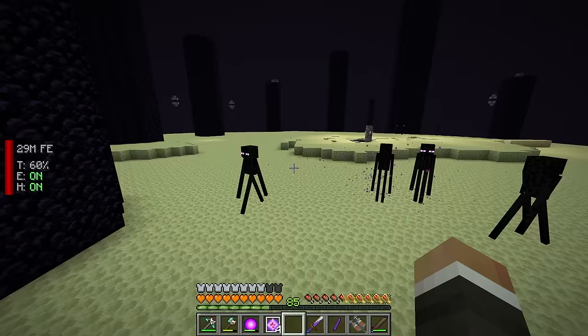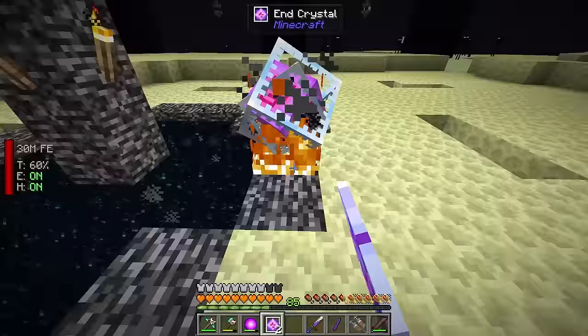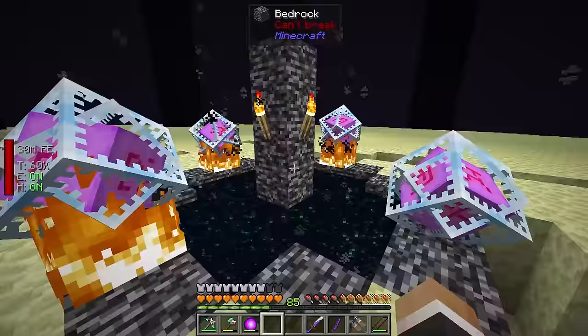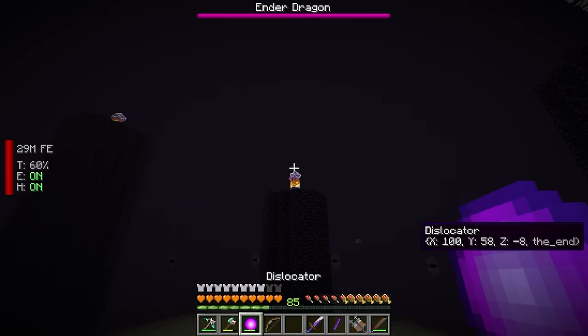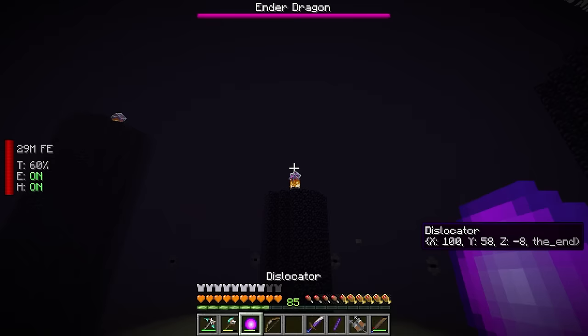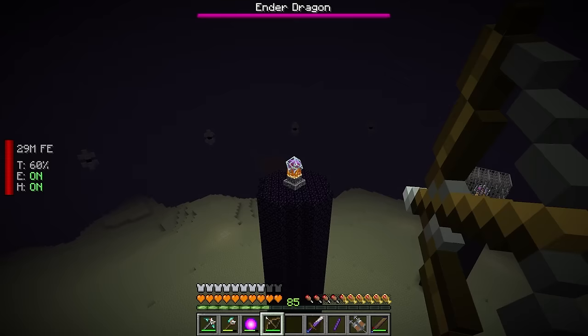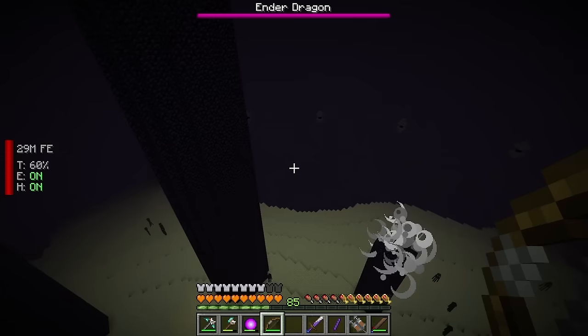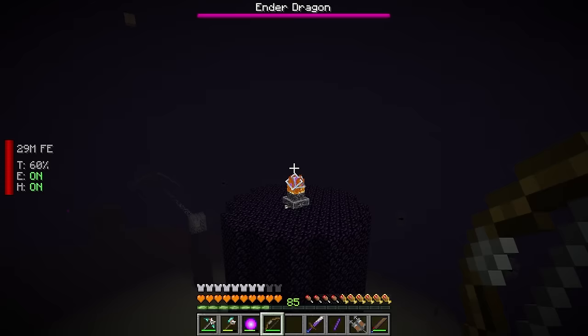Placing down the four end crystals - one, two, three, four - and there's the dragon. Let's get rid of these crystals. There do appear to be fewer crystals this time, which I think was potentially a bug or remnant from other players on the server fighting the dragon previously. This time there's just one crystal on each pillar, which makes it substantially easier, though it still doesn't improve my aim.